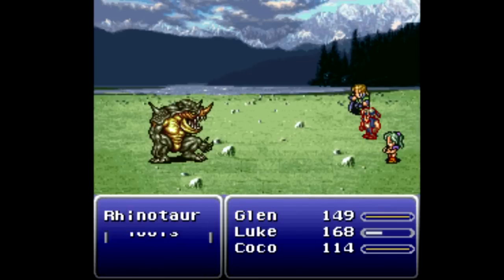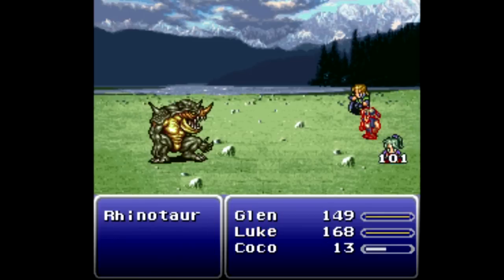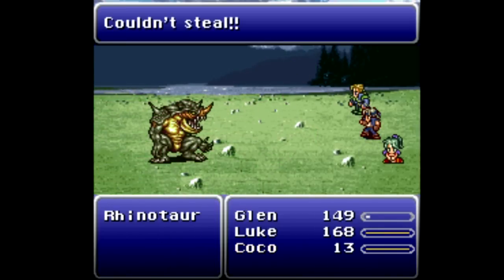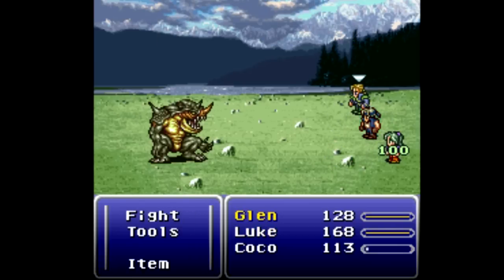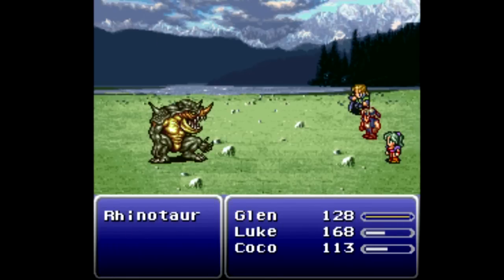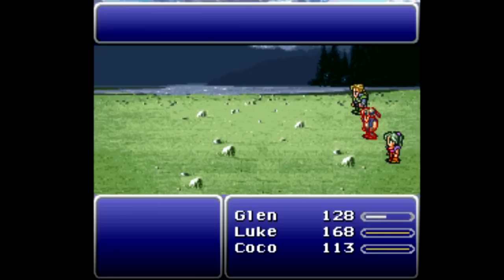Rhinotaur is quite deadly at times, so I'm going to cast fire on him and go for the bio blaster, which I think does more damage on him. Did I already steal? That is why I do not like the Rhinotaur - he's got Mega Volt, not so nice. Need to cure yourself. Damn it, Luke, what are you doing? We'll test out the auto crossbow and down goes the Rhinotaur - experience and a level for Coco, very nice.